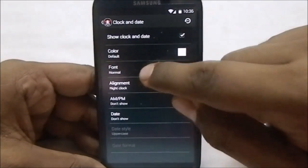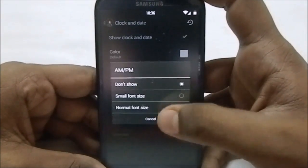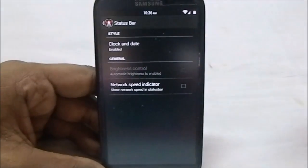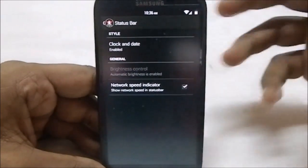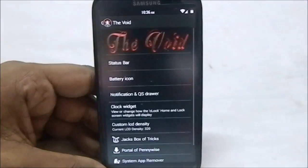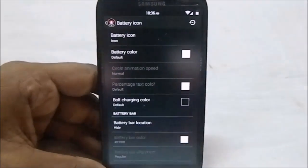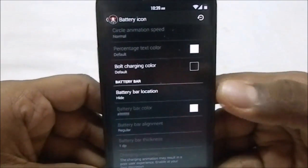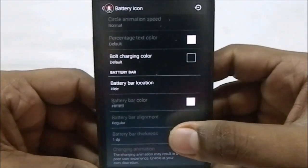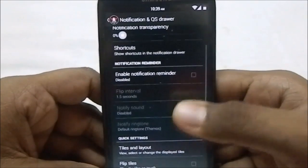The status bar has a clock and date option with a font option to change the clock font, alignment, AM/PM indicator, date indicator, and more. The general option includes a brightness control toggle and a network speed indicator, which you can see active right now. For the battery icon, you can change it to various styles from the CyanogenMod series, set the battery bar location, and adjust battery bar thickness.